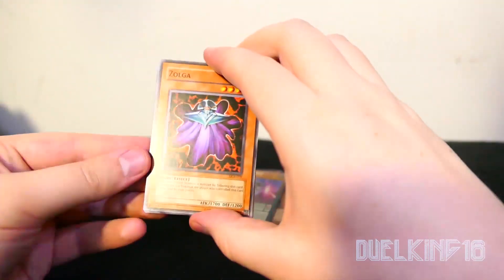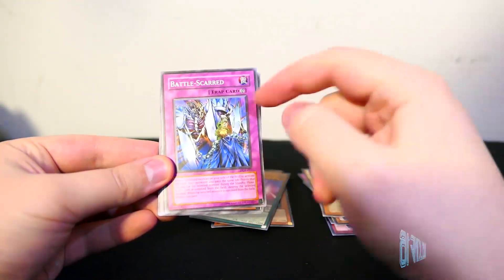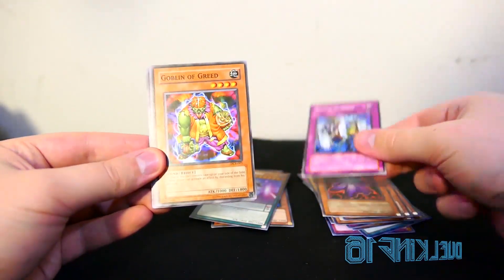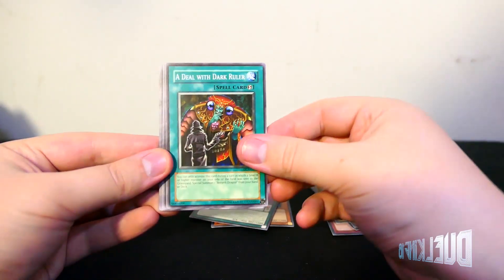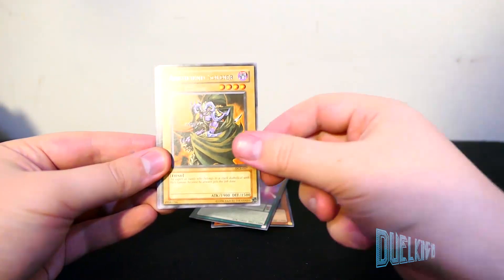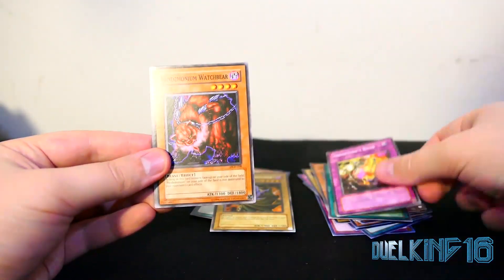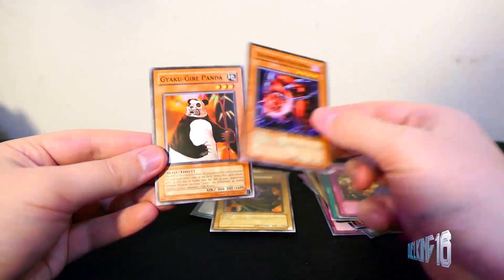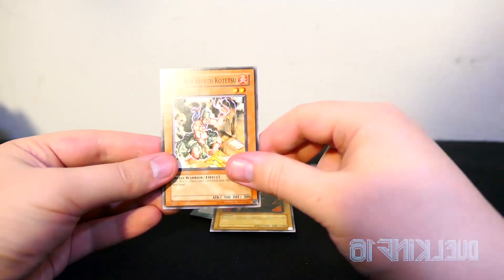Okay, so: Zulga, Battlescarred — yeah, I think this is the Archfiend pack. Goblin of Greed, A Deal with Dark Ruler, Archfiend Soldier — still a good card — Archfiend's Roar, Pandemonium Watchbear, Gakugire Panda, and Iron Blacksmith Kotetsu.